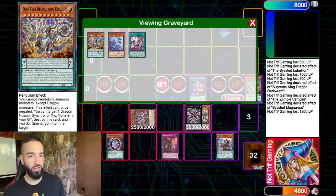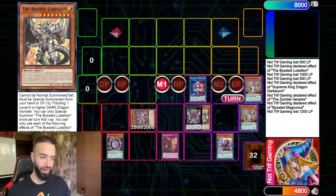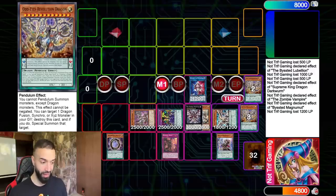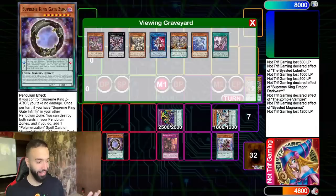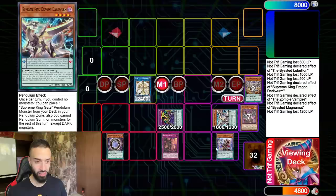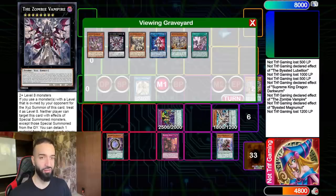It could be any combination of Sky Iris or any Bystial card and it will end on this board. Now I Pendulum summon — not only am I Pendulum summoning these two, but also whatever's in my hand. Dragon, Zombie, Spellcaster — broken. I didn't even go for Selene. Don't forget that Mighty Master can hit the field with Selene at any given moment; once I mill like eight times I will have enough spells.